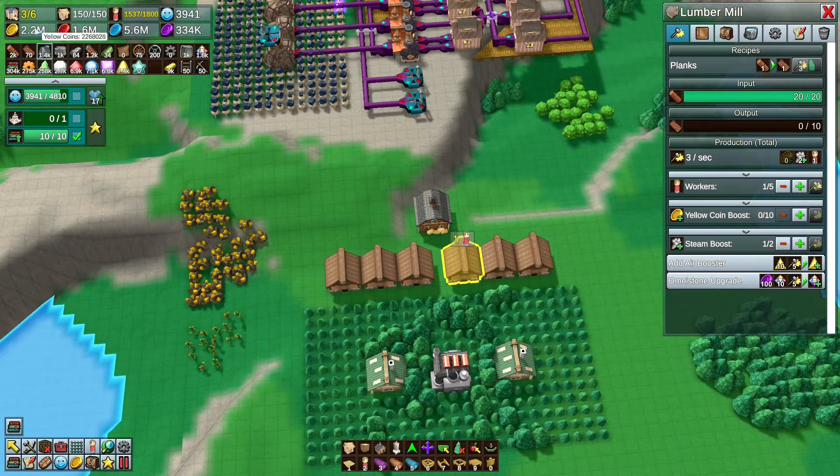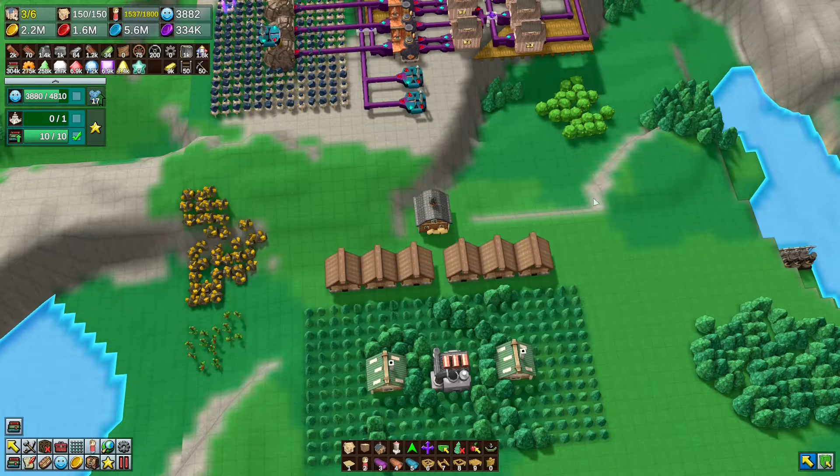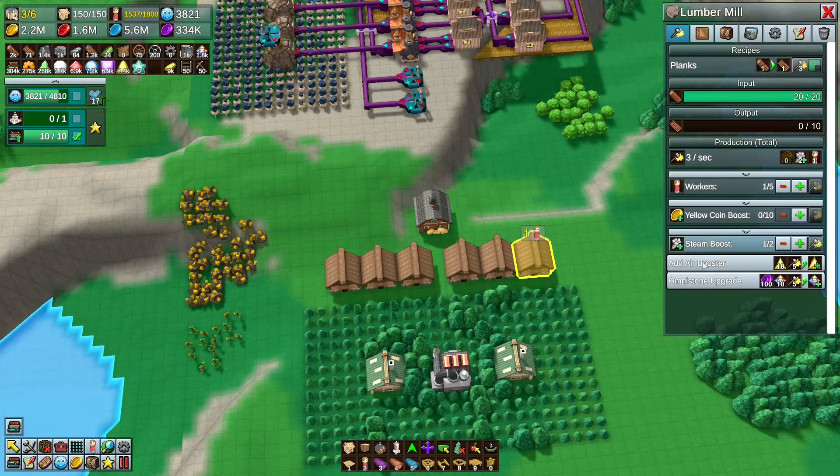Coin boosts are the obvious option, but coins are being depleted — coins are going down. Coins are not good right now. So we need to do some other boosters. We've already got a booster, then another booster, then another booster. The next booster is going to be the air booster.